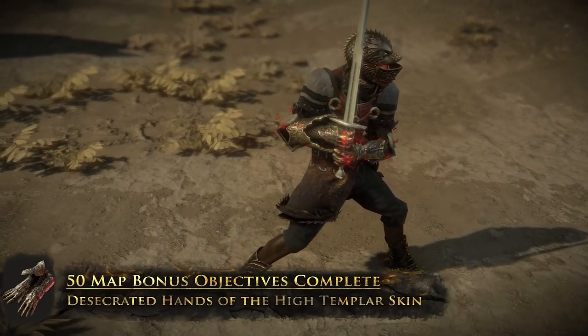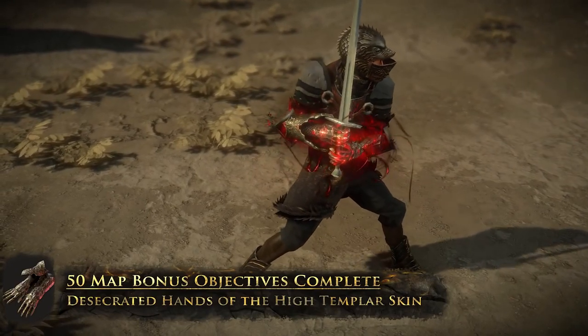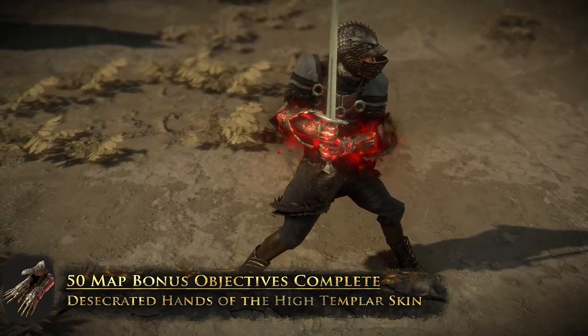With the Desecrated Hands of the High Templar skin, the more corrupted implicits the gloves have, the stronger the corruption effect is.